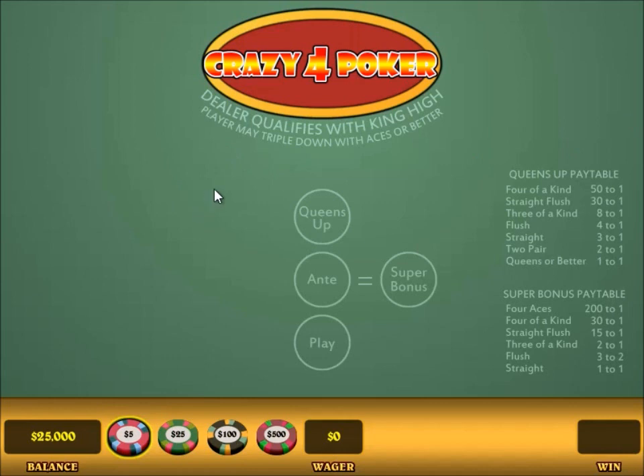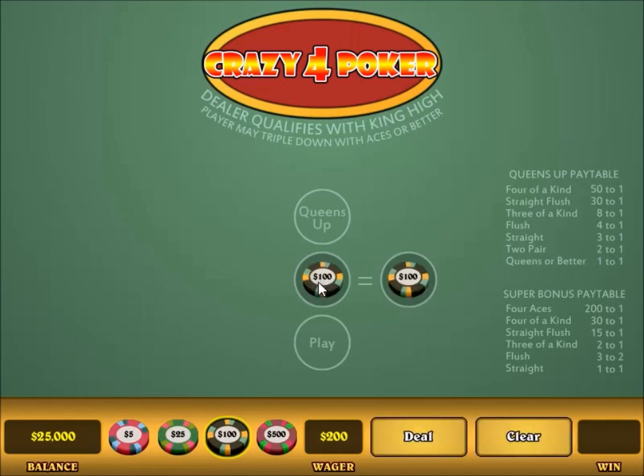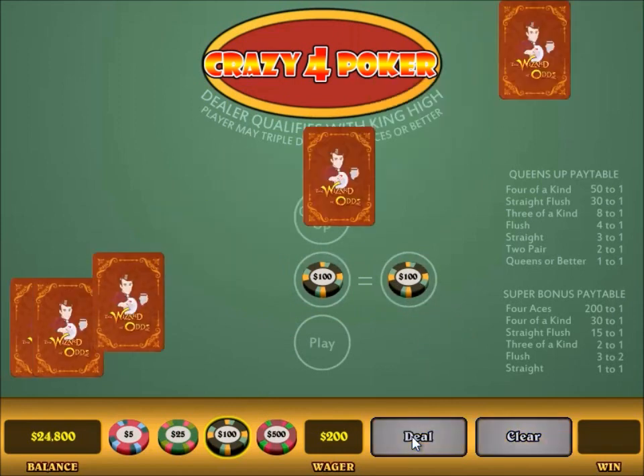So real briefly, the object of the game is to have a better four-card poker hand than the dealer. Both player and dealer will each initially receive five cards and make their best four-card poker hand. Much like some other poker-based games, the player must start by making equal bets on the ante and another bet, which in this case is called the super bonus. To use the demo game, click on a chip and then click ante, which places that bet in the appropriate circle and it automatically matches it with an equal super bonus bet. Then click deal.